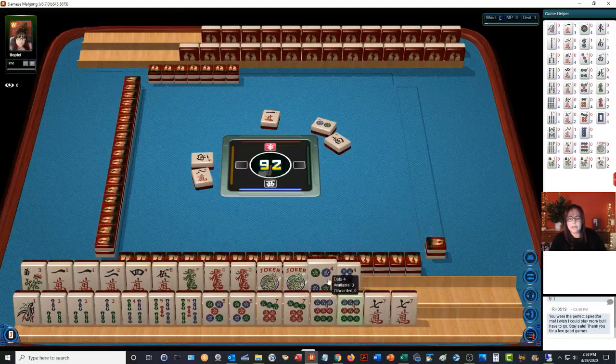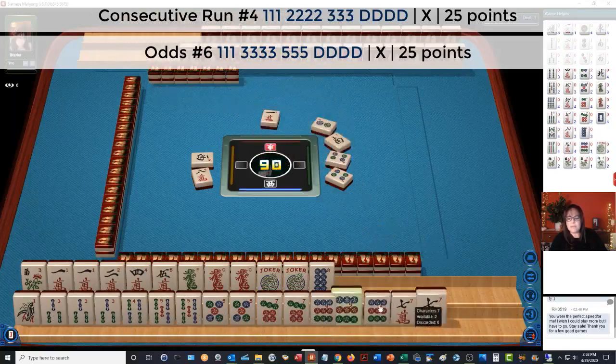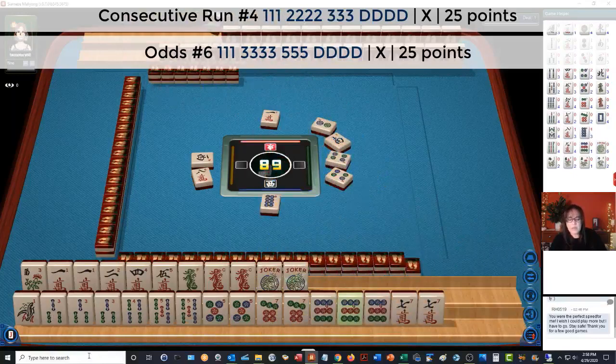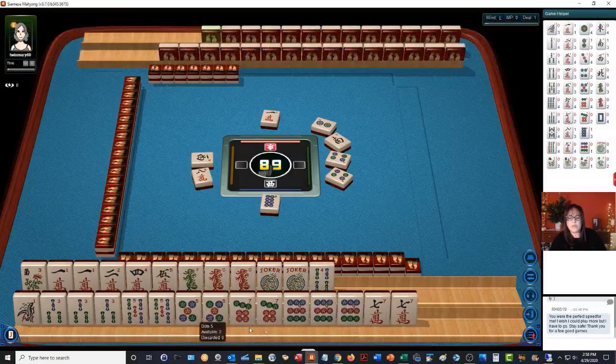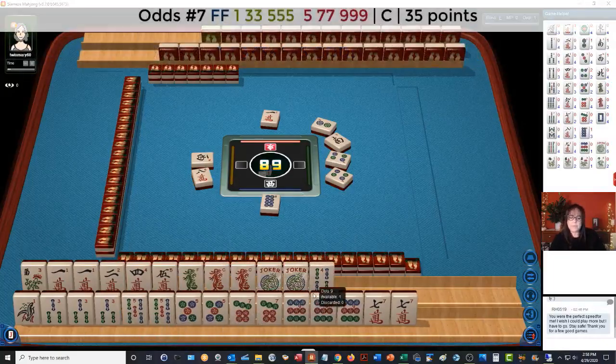There's a nine dot now. Four dots. Three, four, five dragons is what I'm thinking. Fourth hand down. Five, seven, nine. Four dots — we could maybe, if we can get flowers, we might be able to play the concealed hand. Let's let the four bam go and focus on odds — one, three, five concealed.